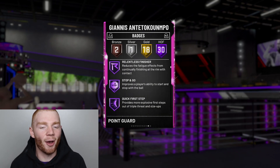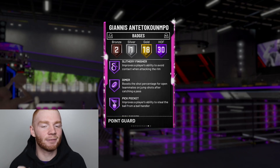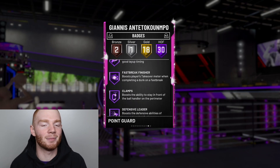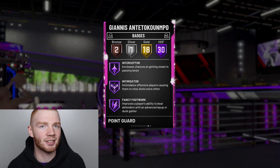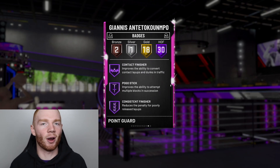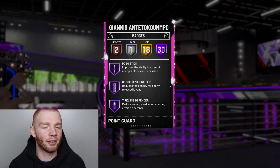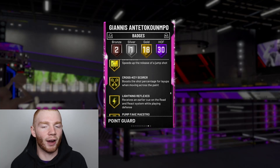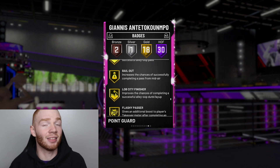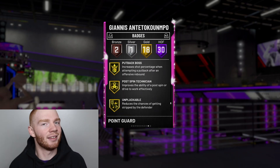He has 30 Hall of Fame badges, and this is a 6'11" point guard with Hall of Fame Dimer, Hall of Fame Clamps, and Hall of Fame Interceptor — one of my favorite badges. He has all the badges you'd want on a shorter point guard, like Slithery Finisher, but then he's 6'11". He also has Gold Range Extender and Gold Quick Draw. I love this card. I love length, and Giannis has a lot of it.